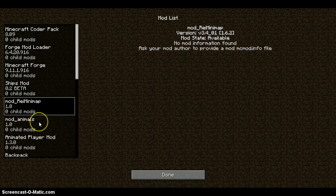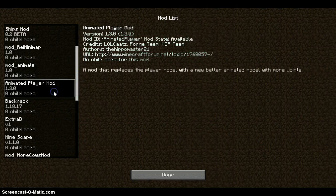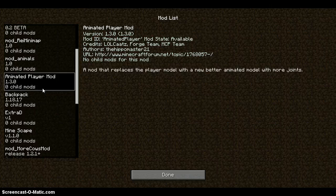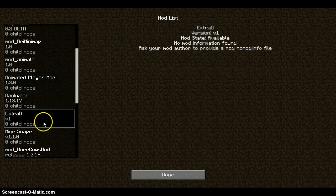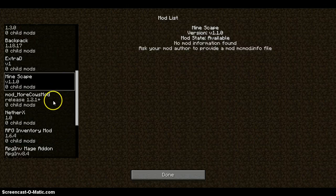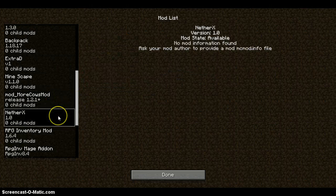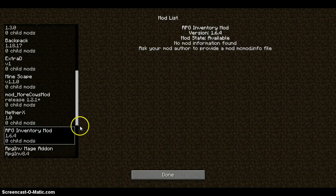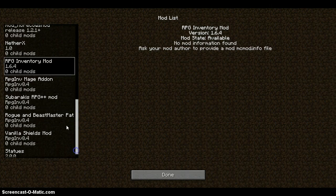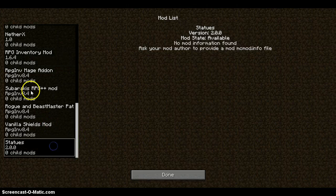Ships Mod, Ray's Minimap, More Animals — Too Many Animals or whatever — Animated Player Mod, Backpacks, Extra Dimensions, Mindscape, More Cows Mod, Nether X, RPG Inventory, all of the other RPG Add-ons, and Stashes.